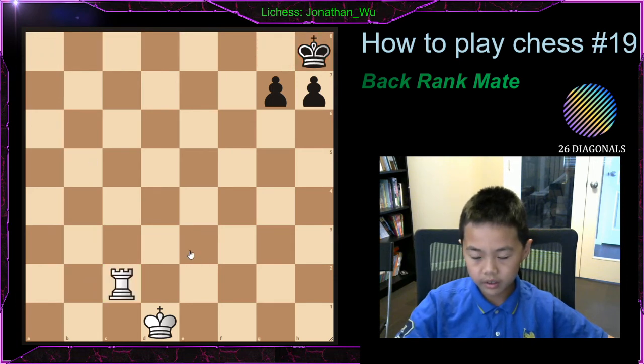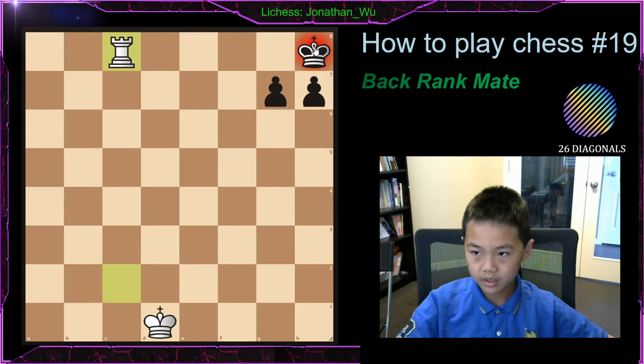The next one is the same. Your pawn can't move backwards, so it's checkmate.